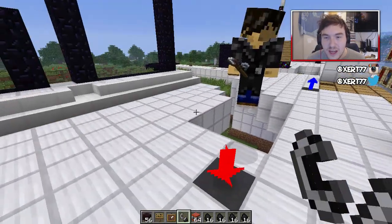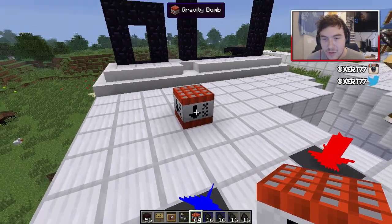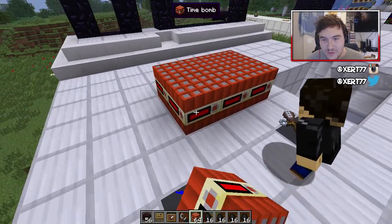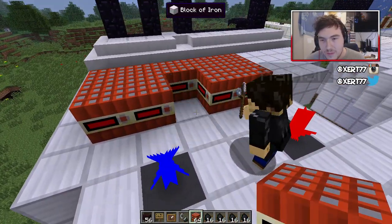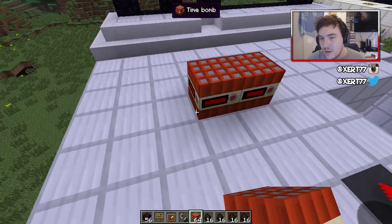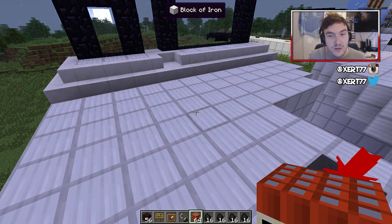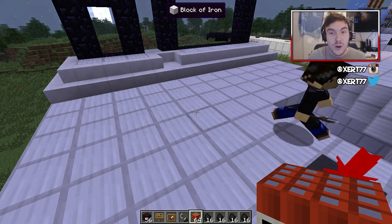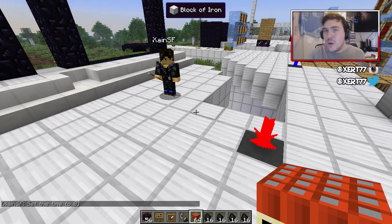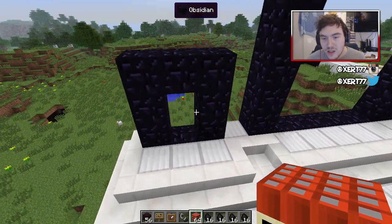This one's the bomb diffuser. You saw Andre use it earlier — it basically allows you to defuse bombs. You have to be pressing shift. If I put the time bomb down, Andre can defuse it by right clicking while pressing shift. Without shift it doesn't do anything. You do lose the bomb when you defuse it. But in multiplayer, if someone puts a fork bomb in your house, you can just get rid of it with the diffuser.